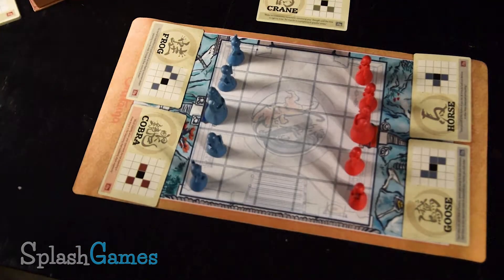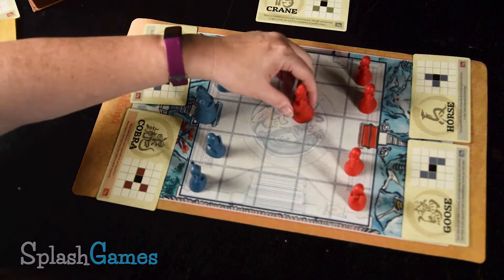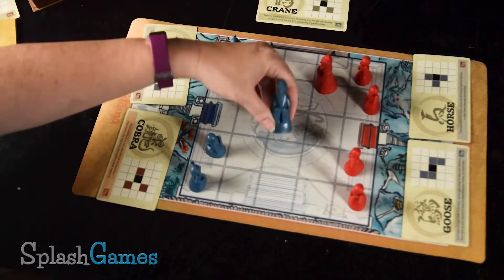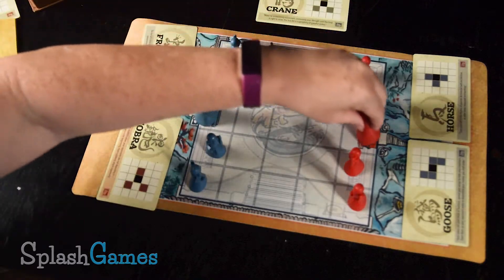Here's the setup for Onitama. In order to win, you either have to capture the master of your opponent, or put your master on their temple arc spot. So there's two different ways to win.